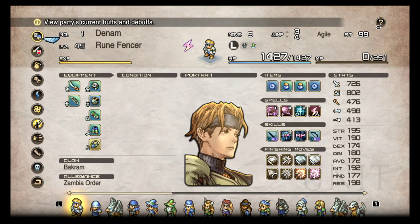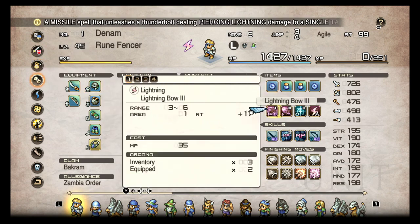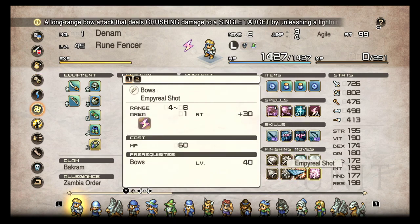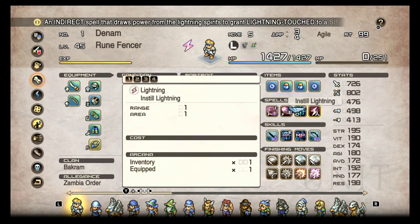The main thing I want to pull about the affinity system is it's definitely important to match affinity with the type. If you're using lightning magic, you want to have lightning as your base, or if you're using a lightning finisher or a lightning weapon or whatever. It's very important for spells too. You don't want to put Instill on unless you're doing melee attacks, because Instill doesn't apply to magic.